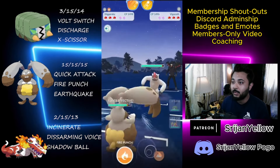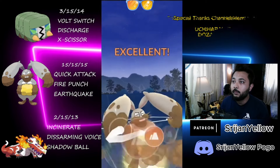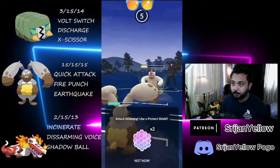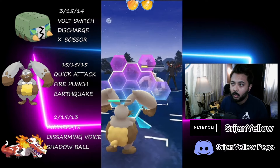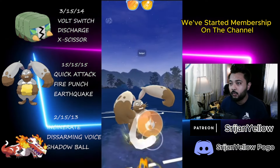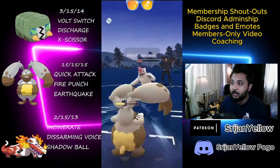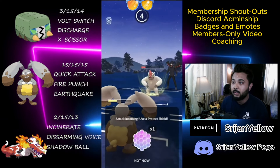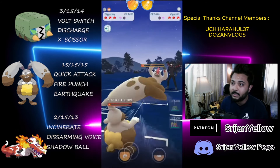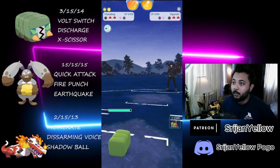I come in with Diggersby with Quick Attack as the fast move and throw the Earthquake. They come in with their Vigoroth and I throw Earthquake against it — they take it. They will have to throw multiple moves here because Rock Slide is going to be resisted, so they'll have to throw like two Body Slams. I throw the Fire Punch and shield one. They match the shield. I was wondering if I'd get to another Fire Punch if this Body Slam lands — unfortunately I will not. I was thinking they still don't have energy for Body Slam, so I throw Volt Switch with Charizard Bug and they come back with their Charizard Bug.